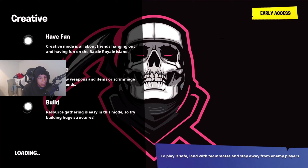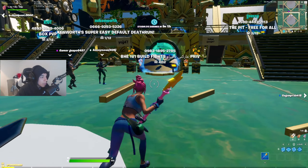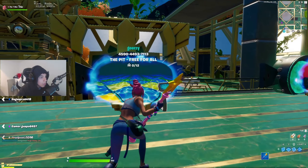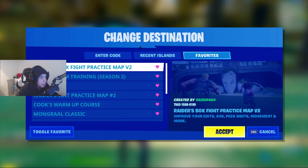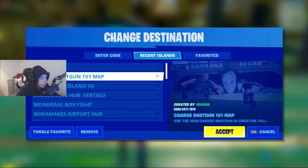I'm going to be giving you guys the code so you can use it, and once you get into the map I'll show you what else you need to do. Once you're in the game, there are some other people here, so hopefully they don't bother us much. Go here and change it to the charge shotgun one-run map.